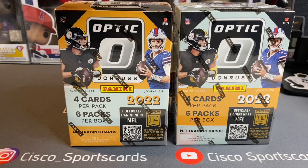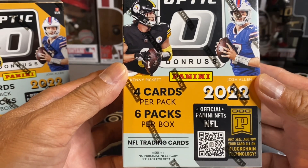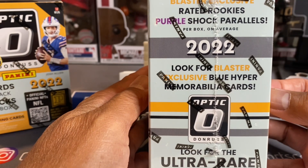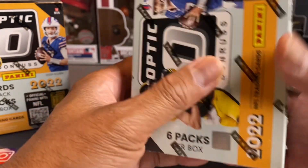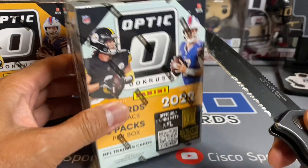I have two colors here — if you notice there's two different colors. I checked on the Walmart site and they all have yellow. Target same thing, so I don't know what's the deal with this one here. So this is what we're looking at: Optic Football, four cards per pack, six packs per box — so 24 cards total. We can get some exclusives: Purple Shock Parallels, Rated Rookies, Hyper, Memorabilia Cards, Rare Downtown inserts maybe. Hopefully we get all of those — wishful thinking. But without any further ado, let's get to ripping and let's get after it.